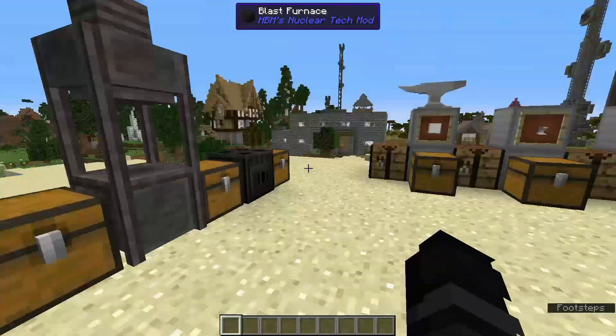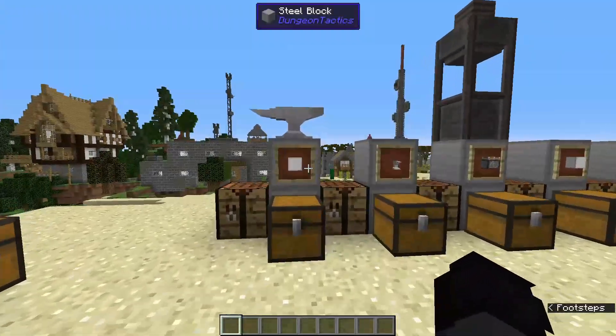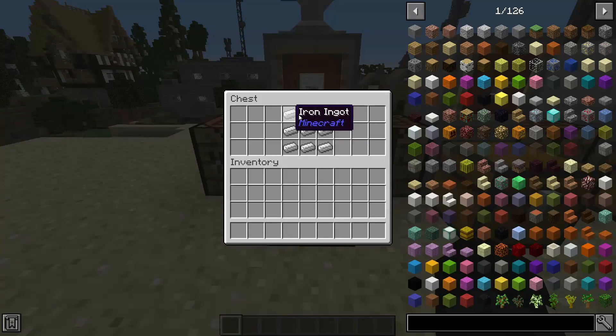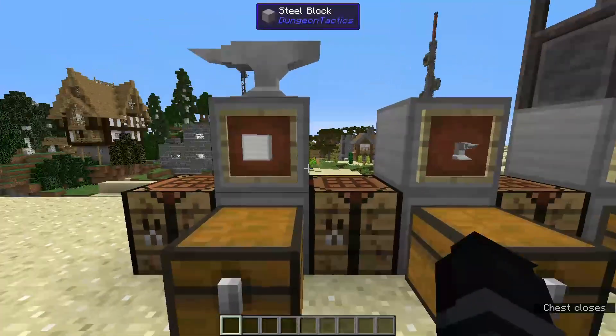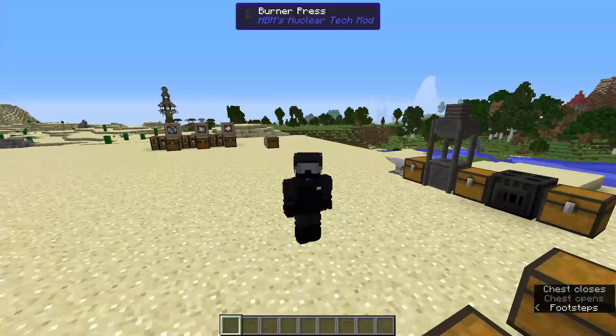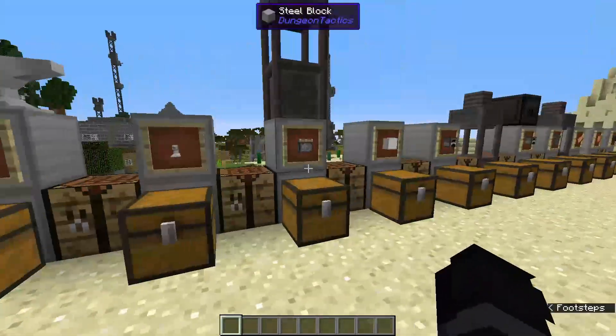We'll start with the iron anvil. First thing you need to craft is an iron block, which is a three by three iron — just fill up the entire crafting table. That's about it, that's as complicated as it gets.